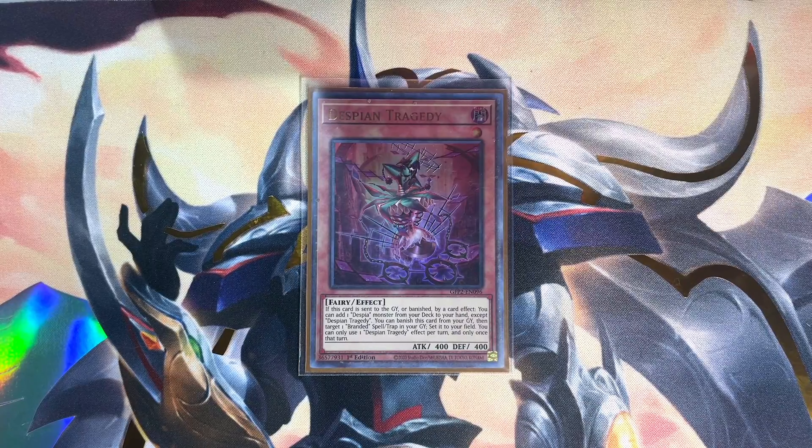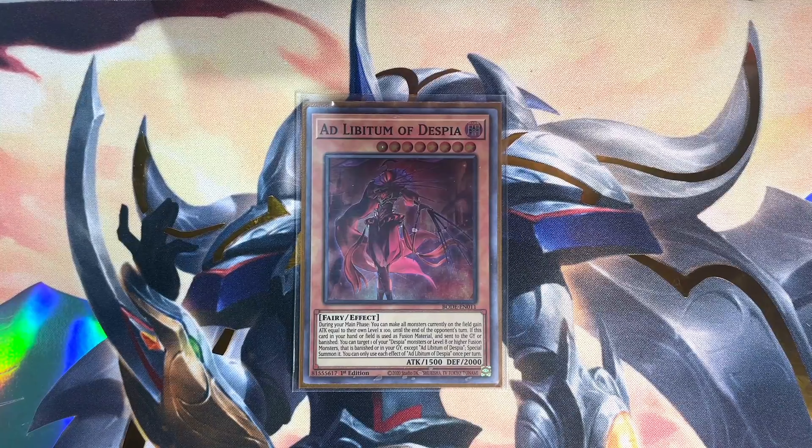More importantly — and honestly the only reason the card is still viable to the strategy — is its recycling effect, which pairs very well with cards like Saronir or the main deck Albion. Rounding off our Despia monsters, a single copy of Ad Libitum of Despia. This big-time contributor is easily accessed with cards like Tragedy, the brand new Finale Dragon, or even Branded Opening. If used as fusion material, it can special summon Despia or fusion monsters from the graveyard or banished zone and has a game-ending effect boosting all monsters' ATK by their level times 100.